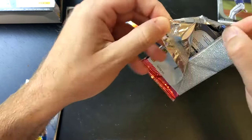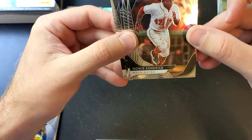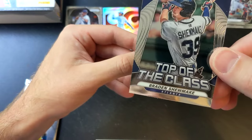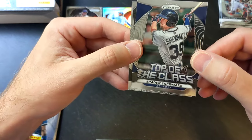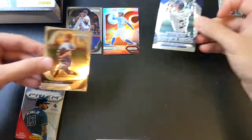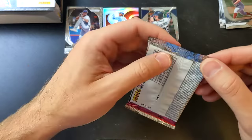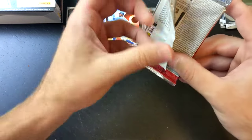On to pack number two — still looking for that autograph. We've got ourselves a Howie Kendrick base card. Future Hall of Famer Buster Posey base card. We've got a really nice prospect card — this is the Top of the Class insert of Braden Shewmake. Let me know in the comments if I said that right, because I do not know how to say his last name. I do know of him, I just don't know how to say it. And then we've got Trevor Bauer looking good in that Cincinnati uniform. Who knows what uniform he'll be wearing next year — he just let everyone know he's only looking for one-year contracts, which means he could be on a different team every year. That would be quite interesting.